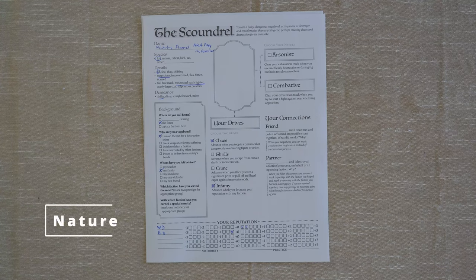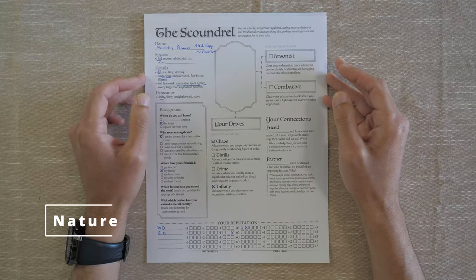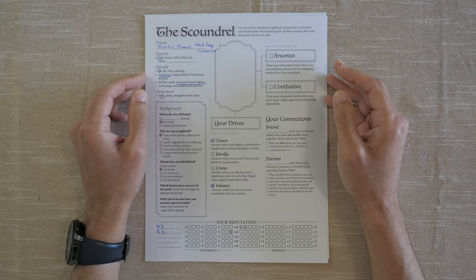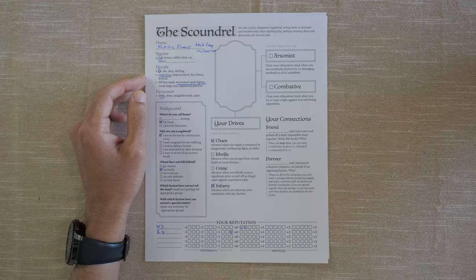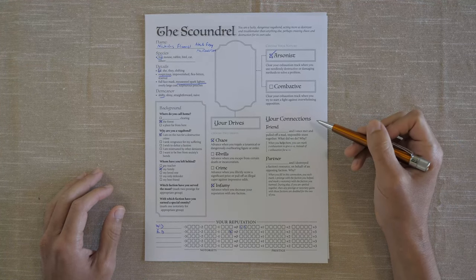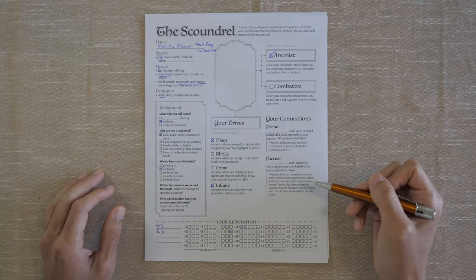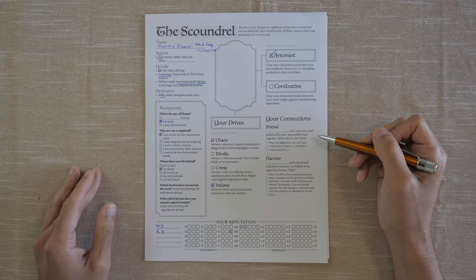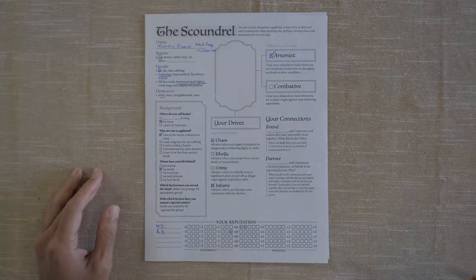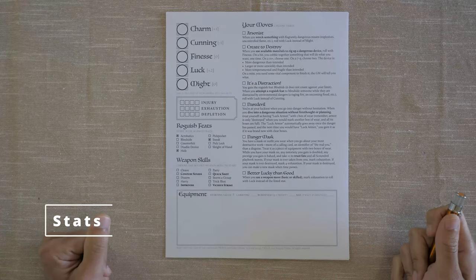What about our nature? There are two to choose from. Arsonist: clear your exhaustion track when you use needlessly destructive or damaging methods to solve a problem. And Combative: clear your exhaustion track when you try to start a fight against overwhelming opposition. Without a doubt, we're going to be an Arsonist. We do get to establish some connections, but these are best done with the group since you'll specifically name a character in your party as a friend and partner. So let's move on to the second page.